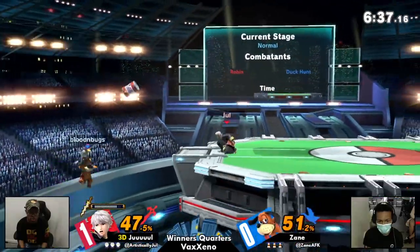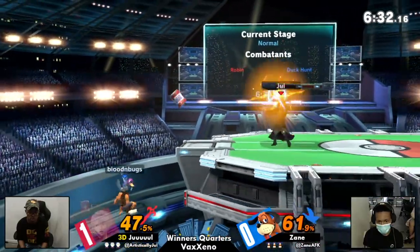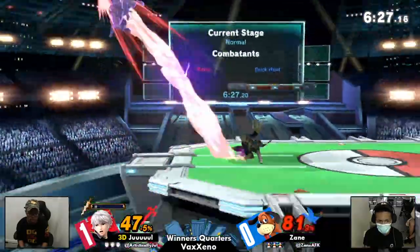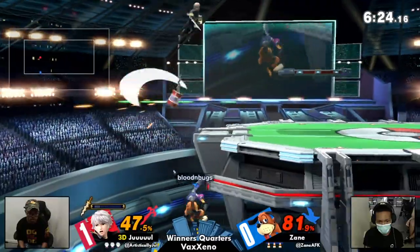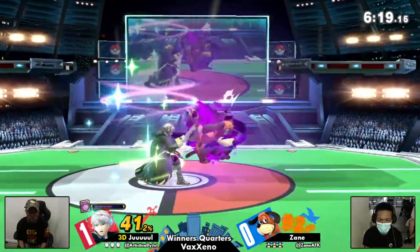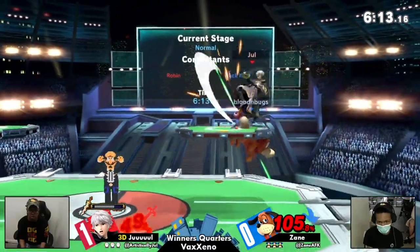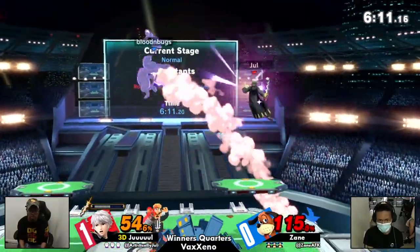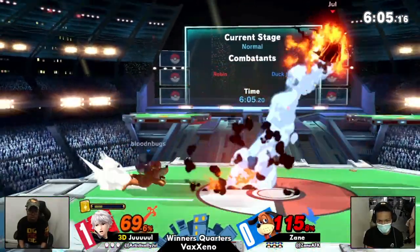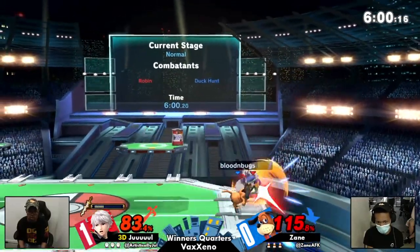Zane had kind of two mistakes at the end there — or at the very least a mistake and a misplay. That's all you need at this level to lose the stock — it's very tight. Safe there — he dropped the shield. That's better, it's better to take that damage than to lose a stock. And nosferatu coming through, just making that percent gap even wider. Did you see how Jewel had the read with the up smash there on the air dodge? It was correct — Zane just did it late, which got him out of that situation.